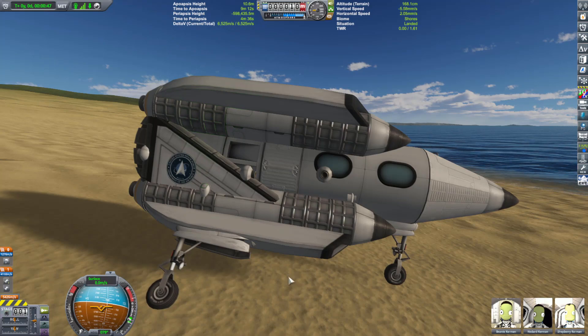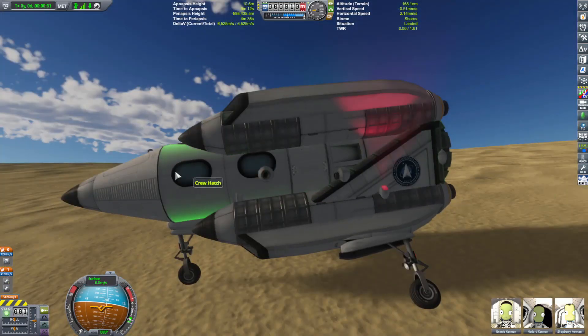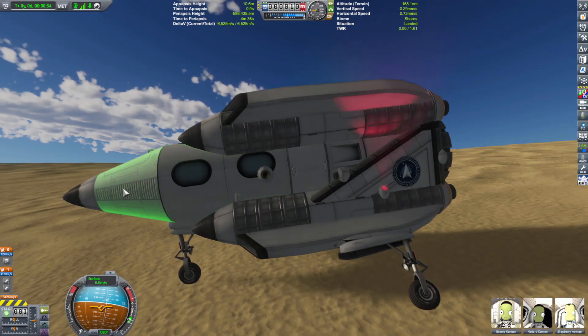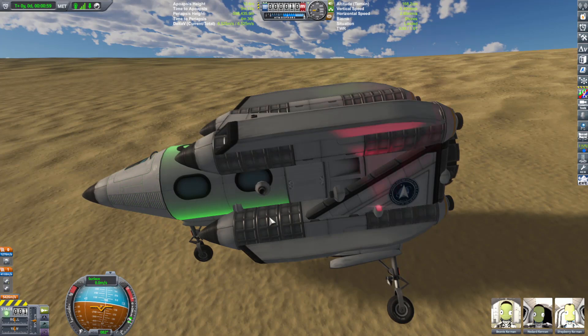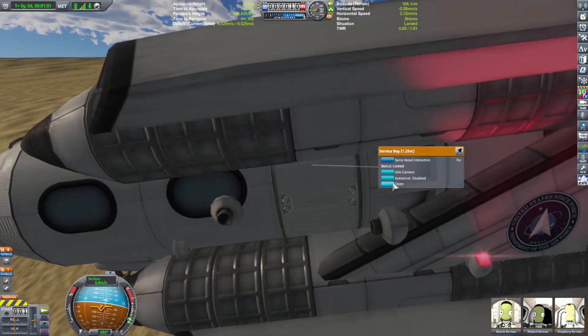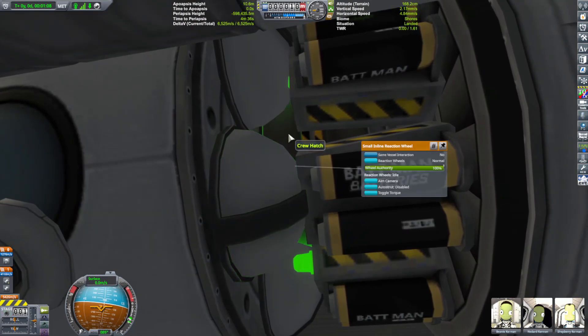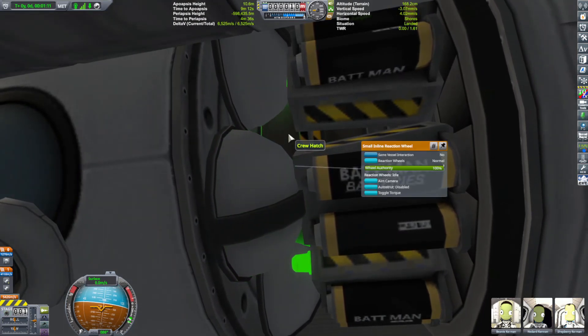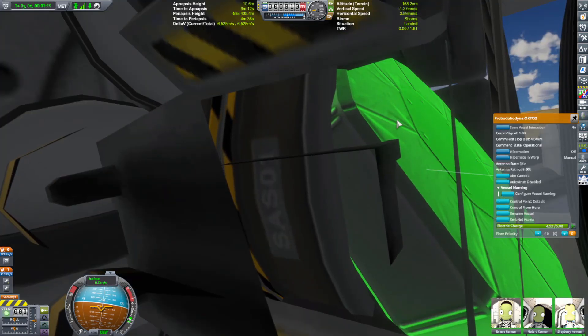Now this tiny little SSTO pretty much follows the same basic principle as the other one with the rapier. It's got the cockpit, it's got the crew hab, and inside is a service bay. We've got monopropellant for fuel, some small inline reaction wheels, batteries going around it, and inside is a re-entry probe core.